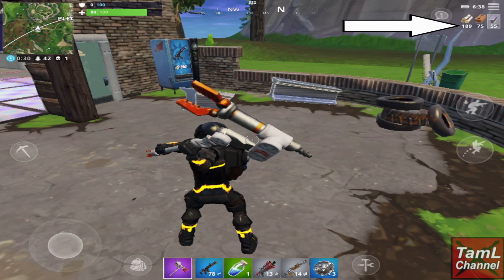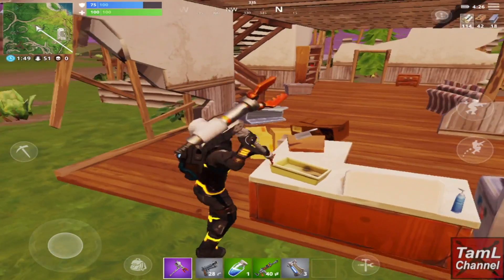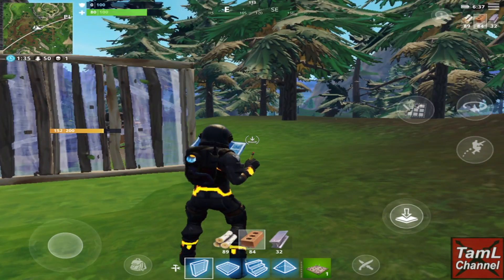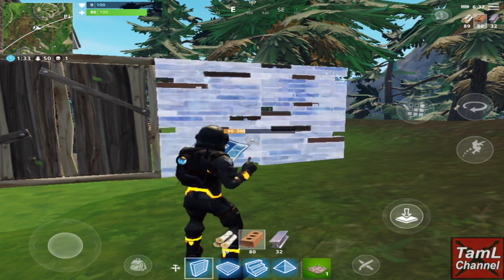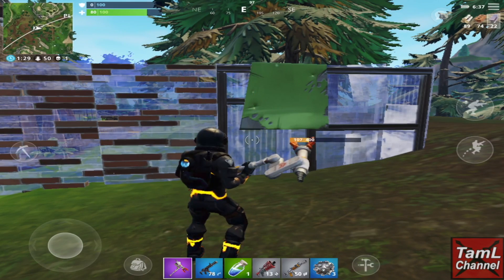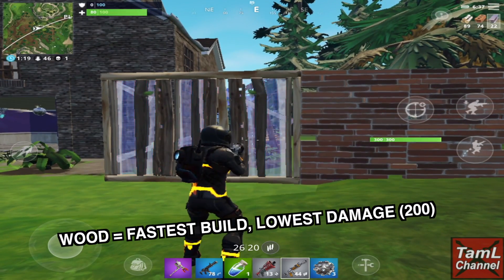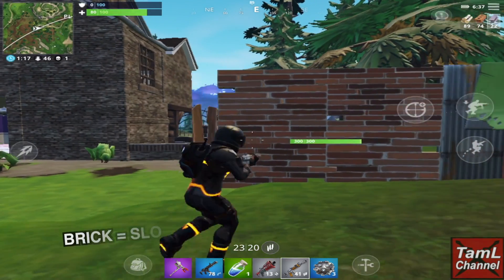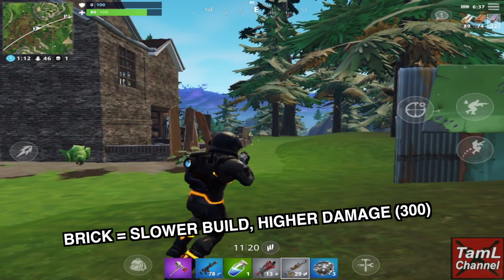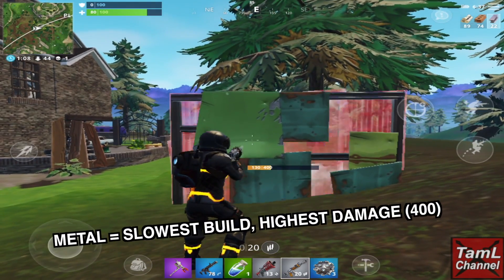Now I'll show you a comparison between the three types of materials by building a wall of wood, brick, and metal. Wood builds the fastest and has the least damage absorption at 200. Brick builds slower than wood and absorbs 300 damage. Metal builds the slowest and has the highest damage absorption at 400, so it takes quite a lot of shots to bring down.